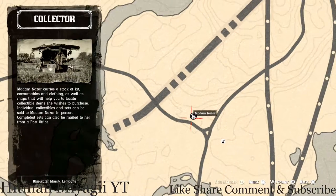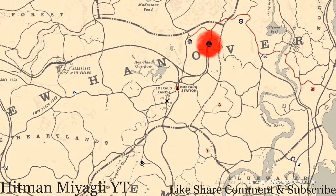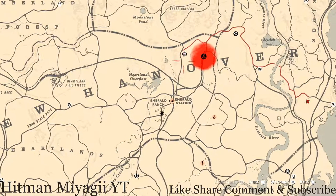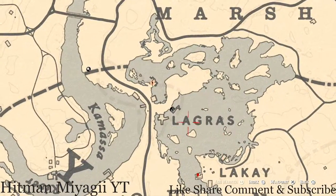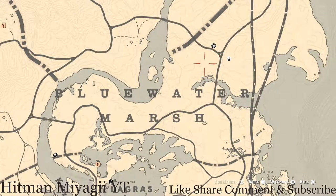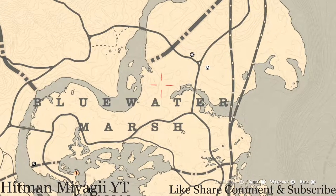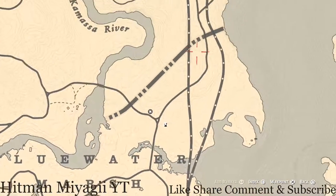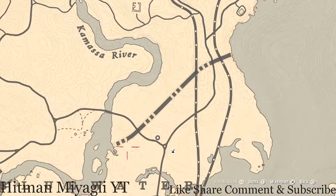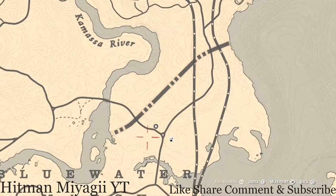How I personally get to her — if I don't feel like running from my moonshine shack, which is around the area of this red mark here — I'll simply fast travel to Lagras and run directly up to her location, hitting a beeline straight this way. That's how I suggest you guys get to her if you are not in this area already. You could also run down from Van Horn, but that's kind of long. She will be here until 2 a.m.